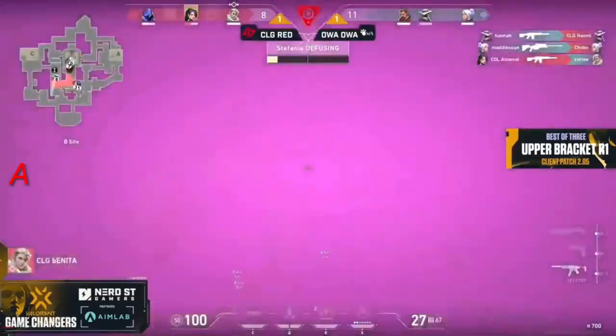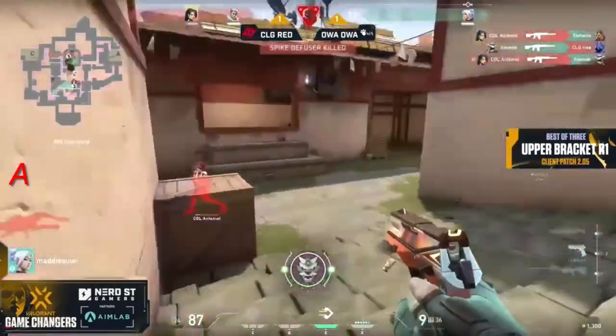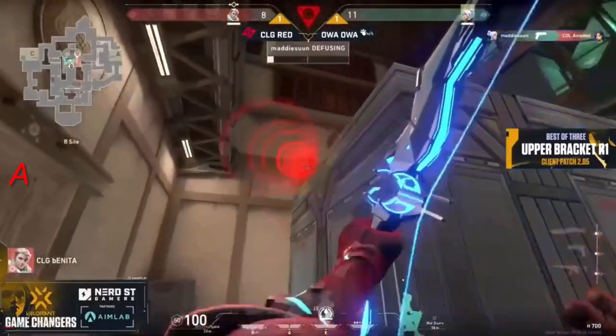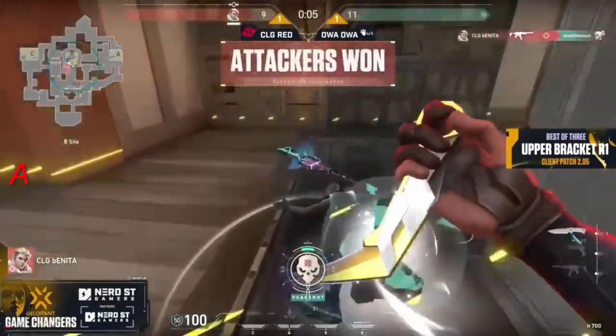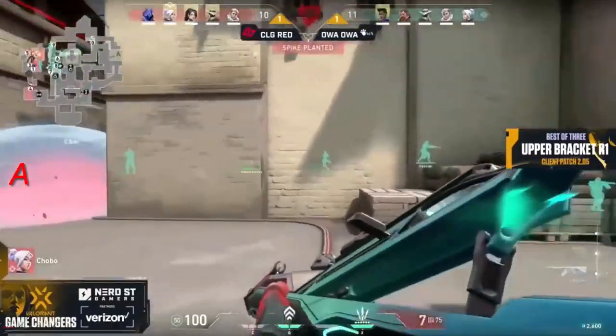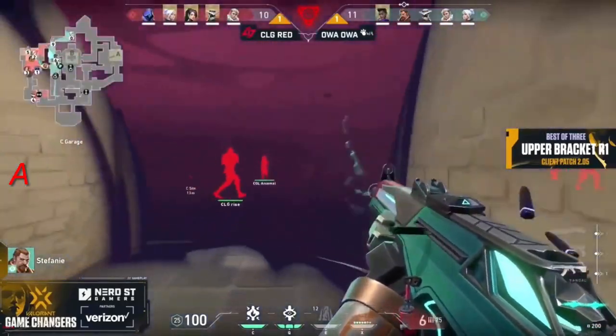Maddie does hit those shots. Chobo, who was hitting shots in previous maps, is going to be the victim. Some good shots from Maddie here — can we get a redemption story? It's Bonita — the captain goes head to head — and it's Bonita that wins. CLG Red continues to stick together; where the lurks got them punished, this time it's 'let's take together, let's get it done.' And they do get it done.